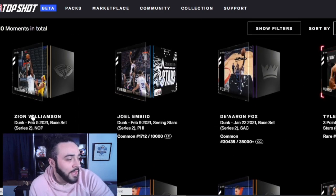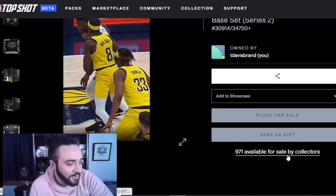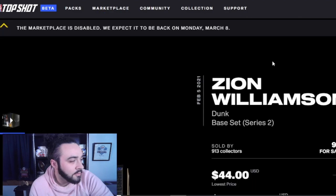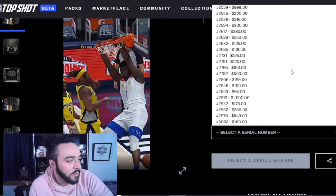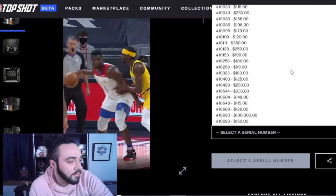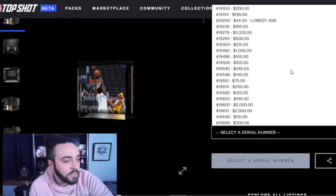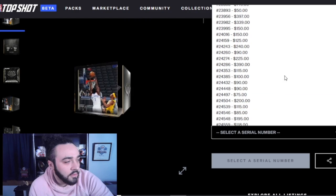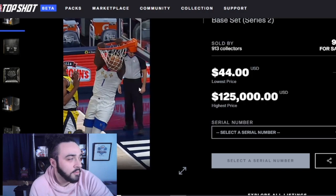We're doing Tyler Hero last. Let's go to the Zion - the Zion might be worth a little bit. 900 available for sale, my number was around 30,000 for this. Lowest price $44, but looking at these, I haven't seen anything under that. I'm seeing like $85 minimum here - most of these are over a hundred dollars. So definitely a little bit more than that.